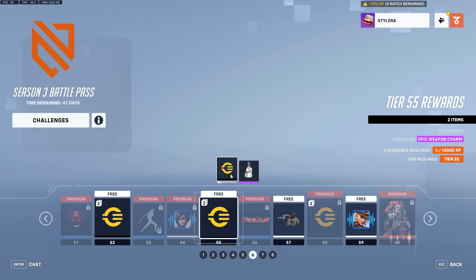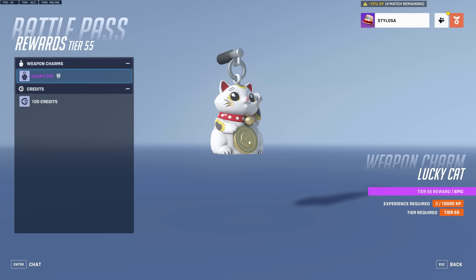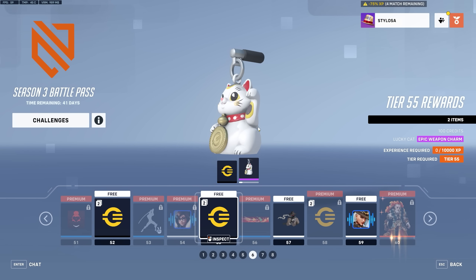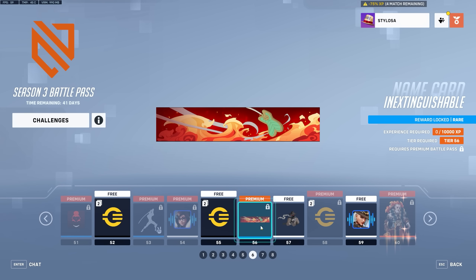More weapon charms and credits. It's holding the Overwatch credits — whatever, more credits. A name card, then an Invisible Man spray, more currency, and then an emote. I do like this Sombra emote — she brings up a sort of holographic display and starts messing about with it. I especially like the way the weapon just appears in her hand again.